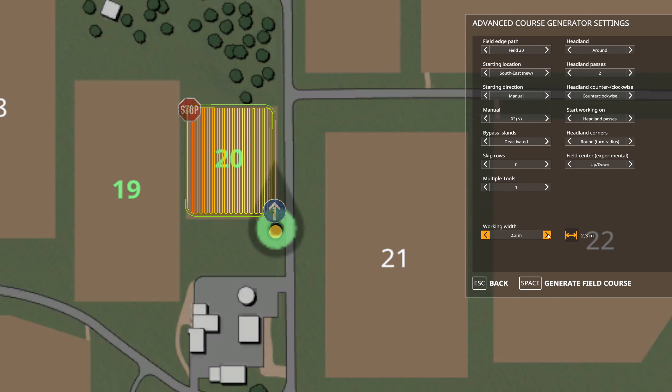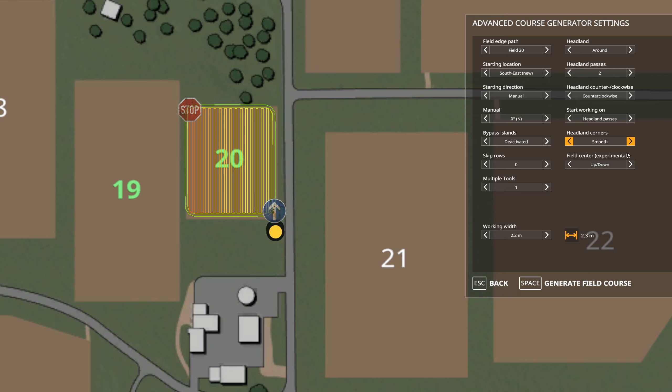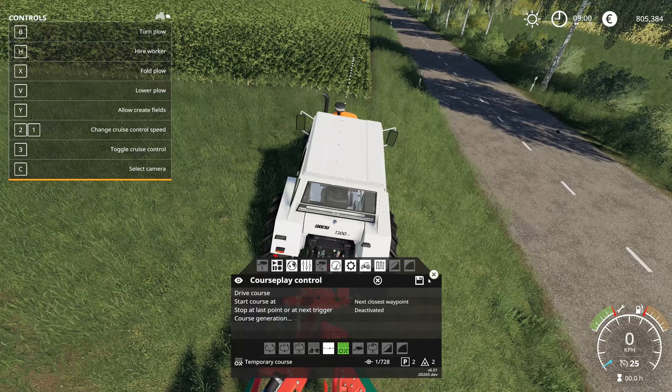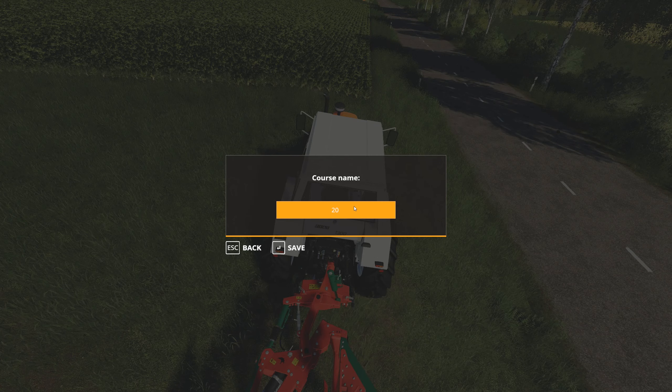We can adjust that and then regenerate it — you'll see that spacing changes. So let's look at what happens if I change the headland corners to smooth. Okay, it's getting towards most of the corners there. Turn looks like it's basically the most likely to get the corners. If I get the working width right and bring it in a bit smaller, I want a little bit of overlap. That's fine. We've generated it. So let's head back and now I can pretty much save this. I'm going to save it as 20 plow, 2.5.